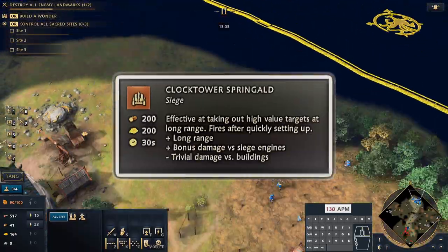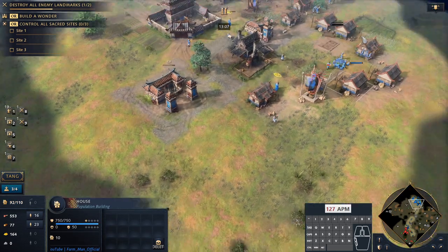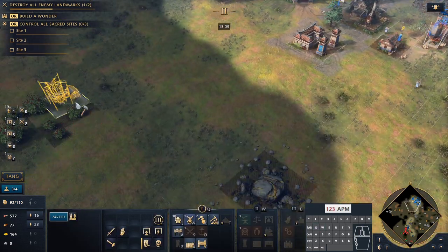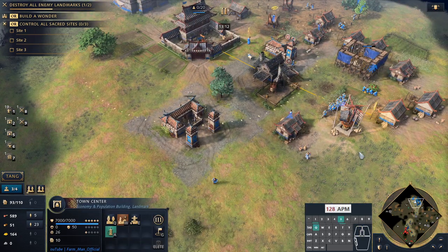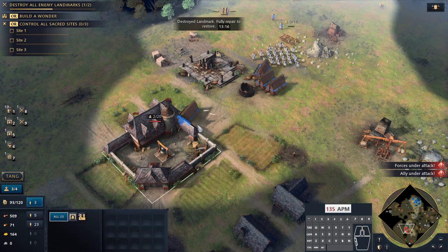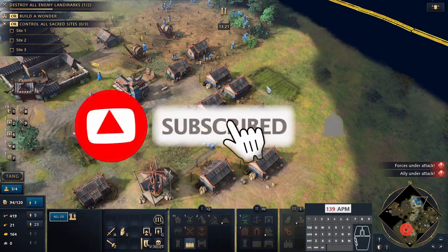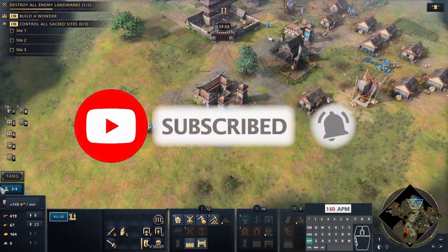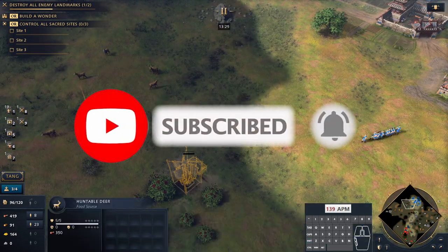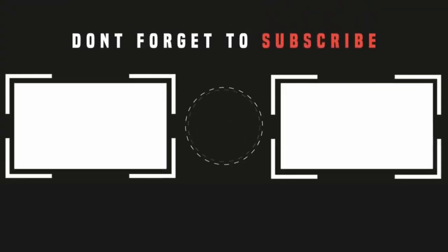I hope you enjoyed this build order tutorial — if you did, do give the video a thumbs up as it really helps the channel. I will be developing PDF build orders for all my build orders, so check out the YouTube video description. Looking through the videos and analyzing what I'm doing is actually a good approach, and writing notes is pretty decent too. If you'd like to see more Age of Empires 4 content like this, hit the subscribe button and the notification bell. Click the right end card screen now to see the full playlist of build orders on the channel, but otherwise I hope you have a great day.